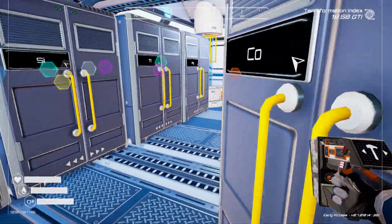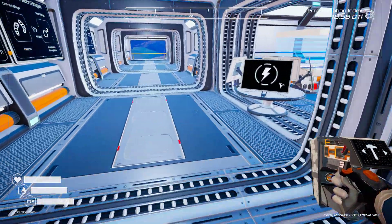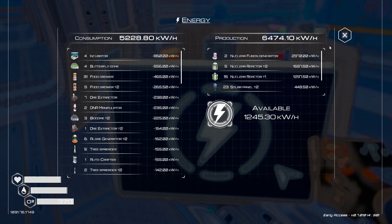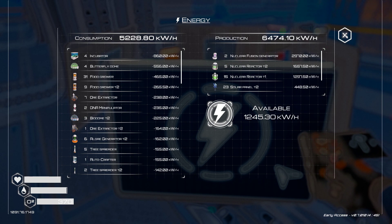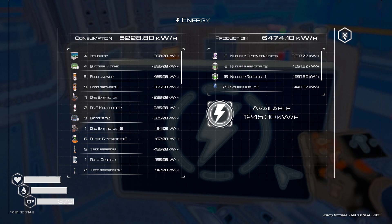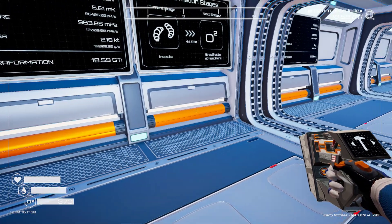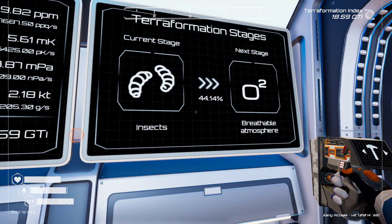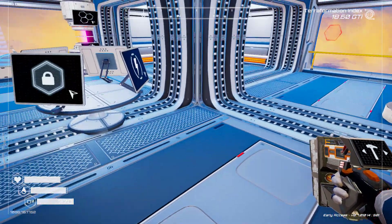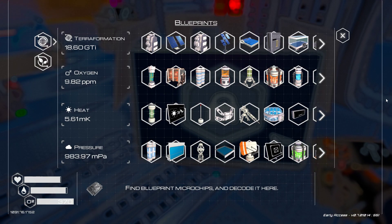Here we go up - let's check out our energy: 1245 kilowatts. I kind of like to have it a little bit higher, but I can build another power reactor or generator off camera. Let's see the oxygen - we're at 44%, so that's really good.